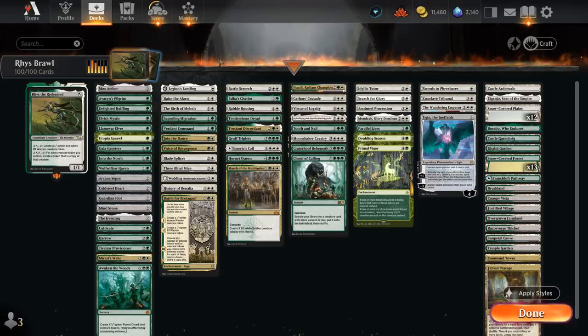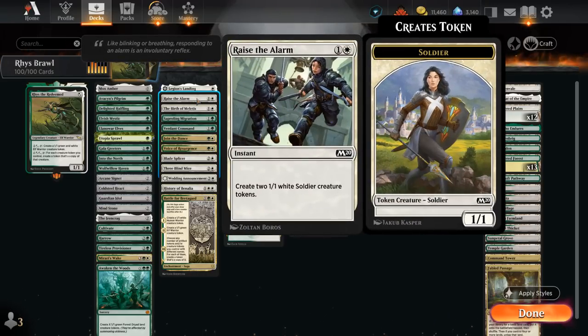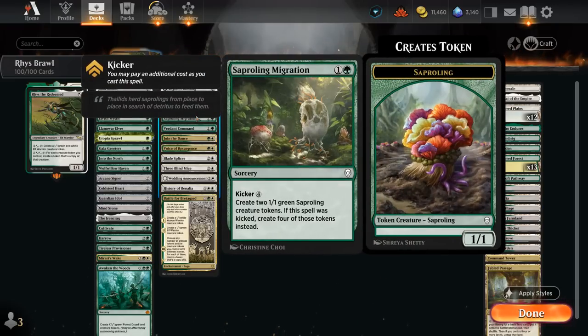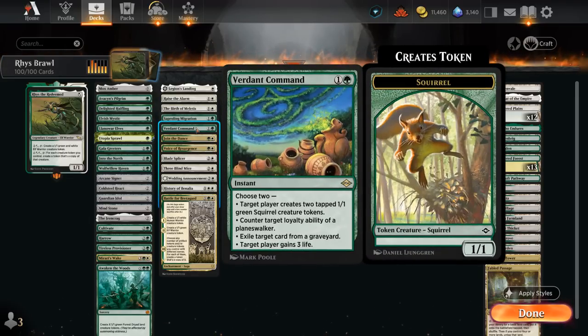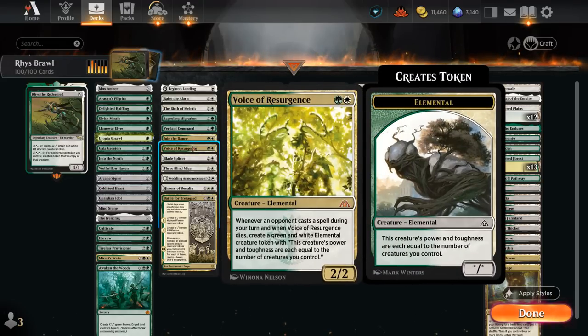Looking at cheaper token makers: Legion's Landing makes a lifelinking vampire token, and if we transform it, it can generate more mana as a land that makes additional 1/1 lifelinking vampires. Raise the Alarm makes two 1/1s at instant speed. Birth eventually makes a 0/4 wall token while also finding a basic land. Saproling Migration either makes two 1/1s or four 1/1s for 6 mana. Verdant Command makes two squirrels at instant speed. Join the Dance makes two 1/1s at sorcery speed and can be flashed back for 5 mana. Voice of Resurgence is a 2/2 that when it dies leaves behind an elemental token whose power and toughness equal the number of creatures we control — especially nice with token doubling effects.